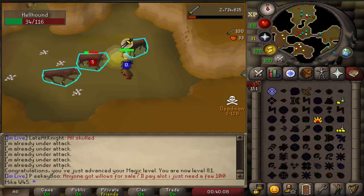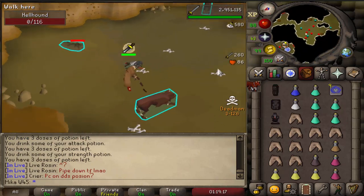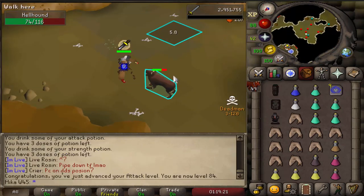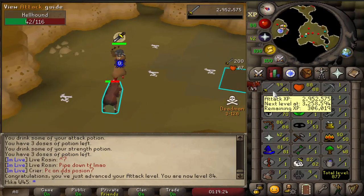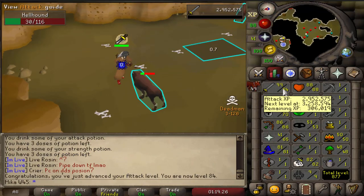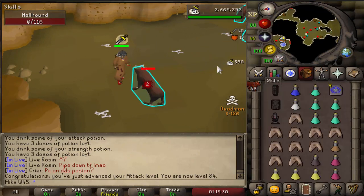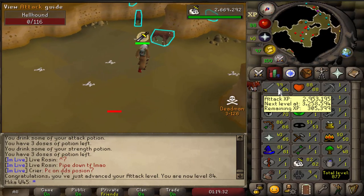There we go — one more hit, we got a level. There it is, 84 attack already, 50 hellhounds left on the task. I'm considering only going for 85 attack and then starting defense training — I guess I'll decide with my next level. 300k XP to go.